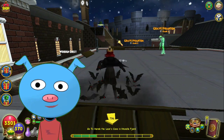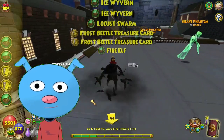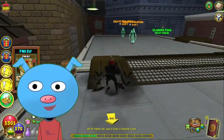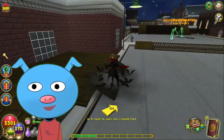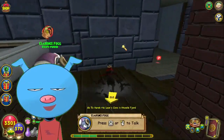Alright, here we are in Marleybone. Let's open up this chest and see what I get. I got Locust Swarm, Locust Swarm, Ice Wyvern — oh sweet — Fire Elf, Storm Shark, and another Ice Wyvern.